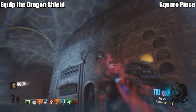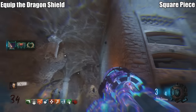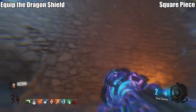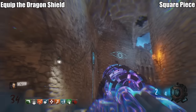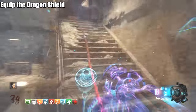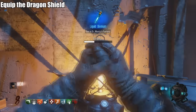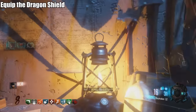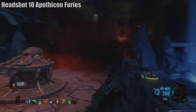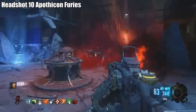For the third and final Dragon Shield piece, head to Der Eisendrache and make sure low gravity is off. The first location is up high and easy to see, the second is on the wall, and the third is on the left side of the wall. Once you have all three parts, take them to any crafting table — equip it and you're good to go.